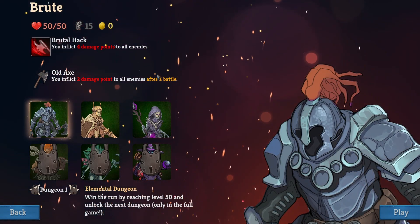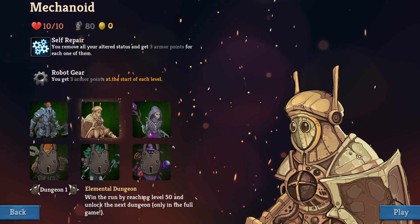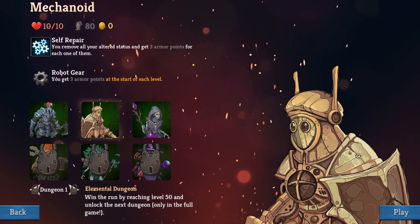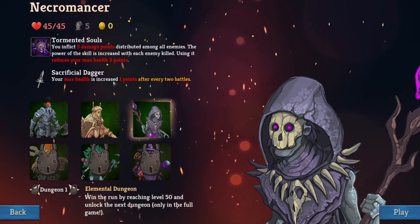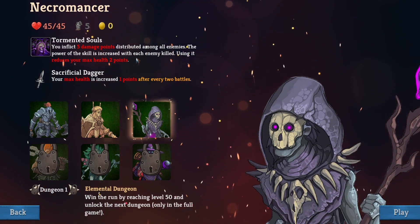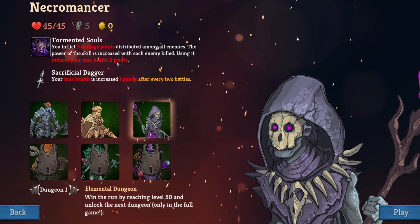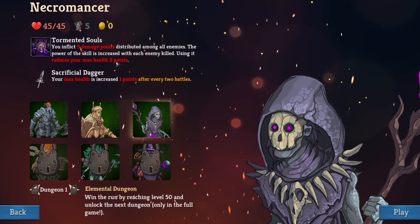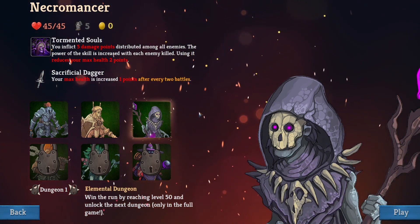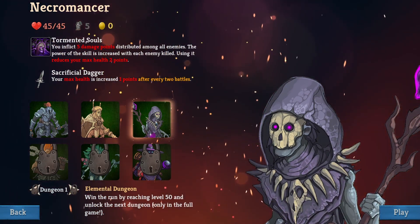It's kind of a deck or card moving battler. What do we got here? Self repair: you remove all altered states and get three armor points for each one. You inflict four damage to all enemies, or five damage distributed among all enemies. The power of the skill increases with each enemy killed using it. Reduce your maximum HP by two points, or your maximum health is increased by one point after every two battles. Interesting, let's give it a go.